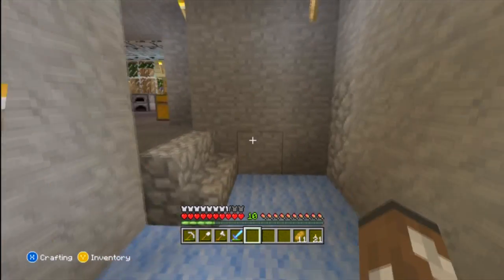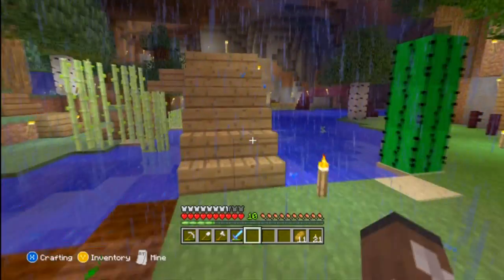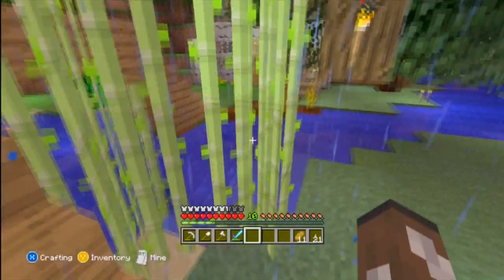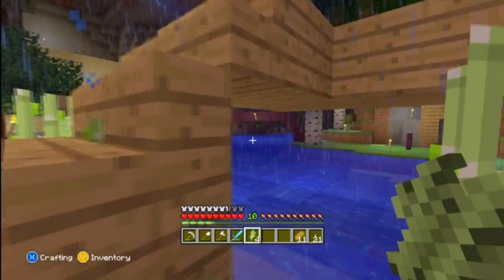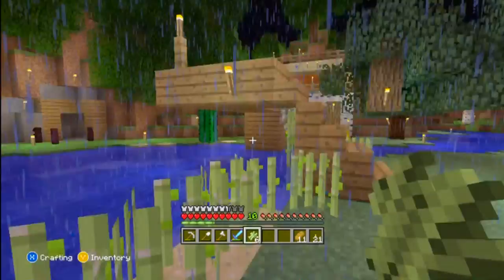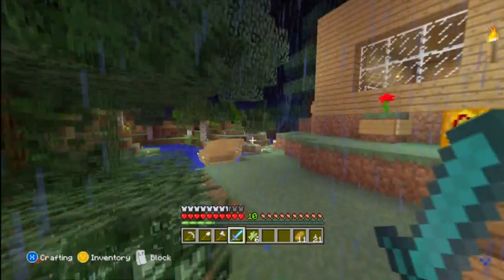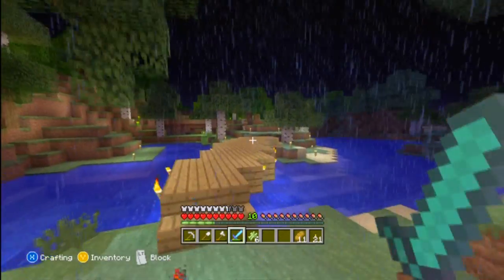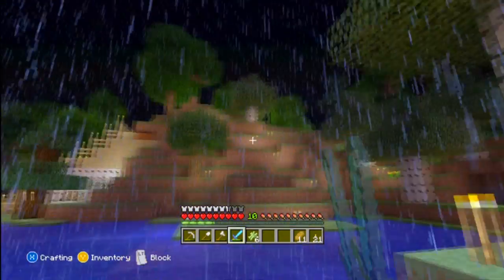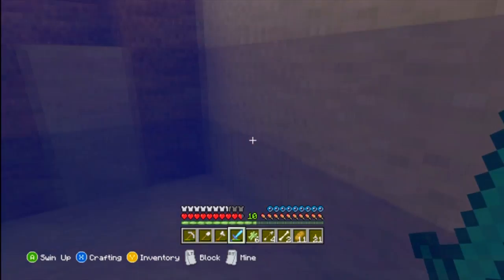We will be getting new jungle biomes. They will be adding ocelots, which are cats. For those who don't know, ocelots are basically the creeper's worst nightmare because creepers are really afraid of ocelots. That's a very good thing if you don't want any creepers going around your village or your house. I hate cats in general, but it would be pretty cool having a cat just for that.